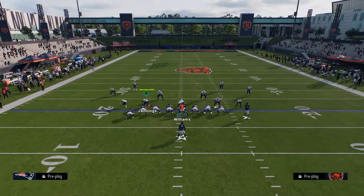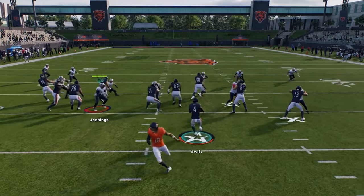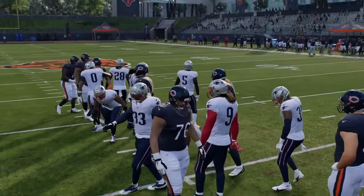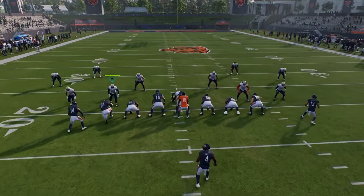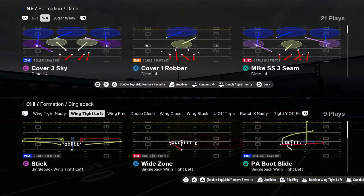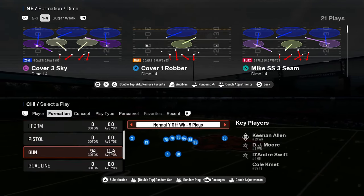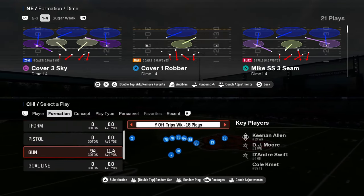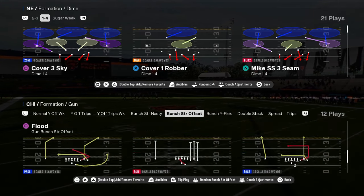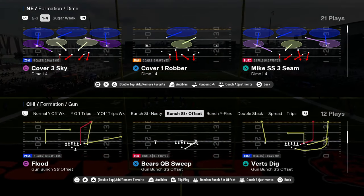You have this wing tight formation. It does have a 26 duo as well — kind of a unique handoff that oftentimes is very difficult for the opponent to shoot. Really what makes this offensive playbook super good is the combination you have in your shotgun formations between bunch strong nasty and bunch strong offset. And you have this play flood — this play flood is a super good play in this game.